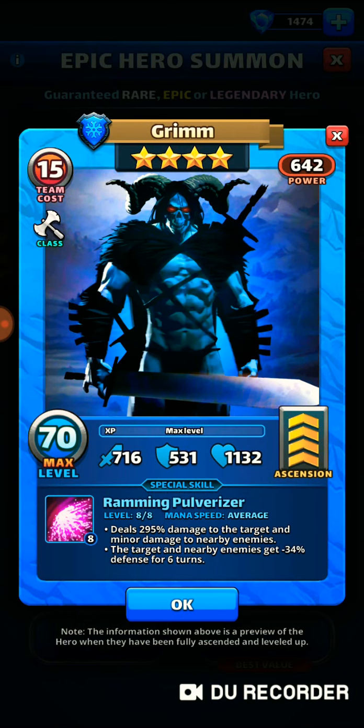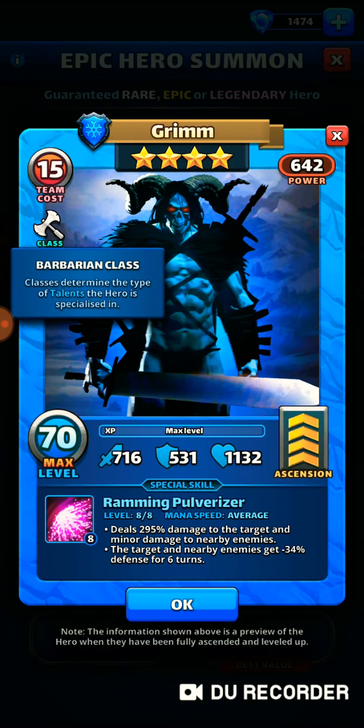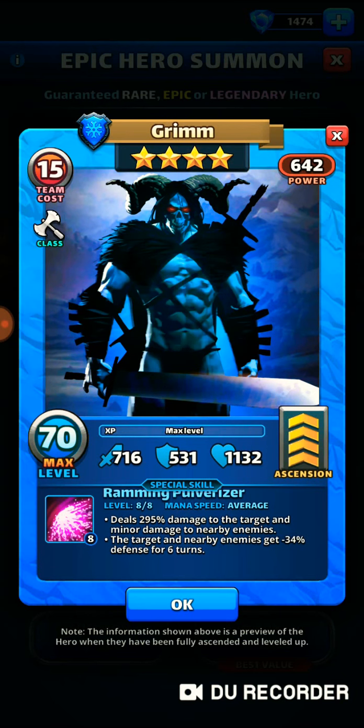Again, this is a defense down. The first thing he's going to do is the damage before he drops their defense. However, when you add the Wound — the 60% damage over 5 turns — with that negative defense, that's a pretty good synergy there.